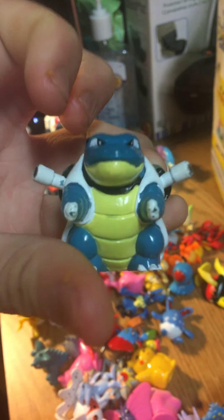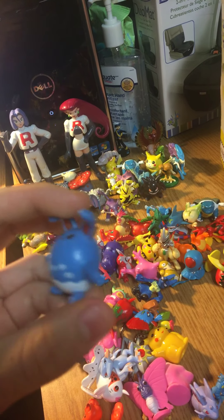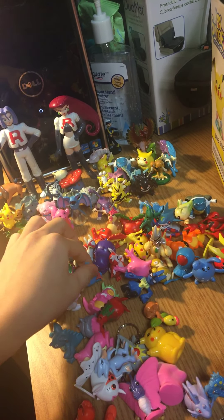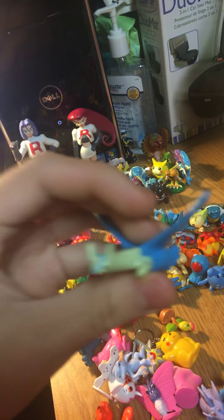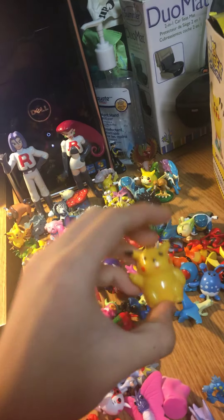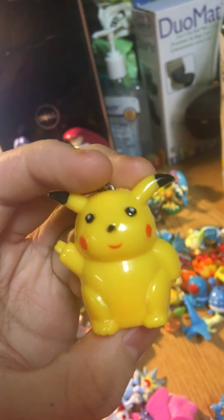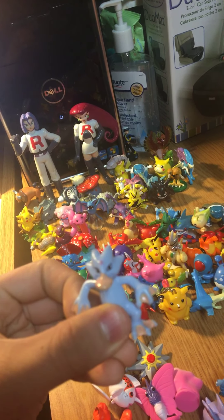Fake one — those are some weird eyes. Got a Marowak — yeah, has a human face. We got Weevile, painted in blue for some reason, but not bad actually. Got a Latios — look at that face. Bellsprout. This Pikachu — there are a lot of stuff wrong with this. Especially that face.